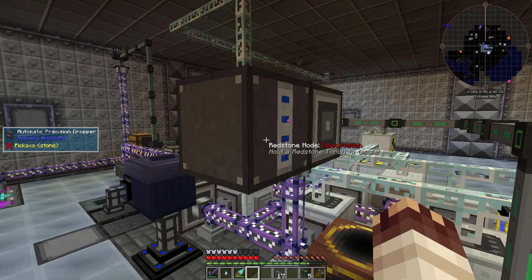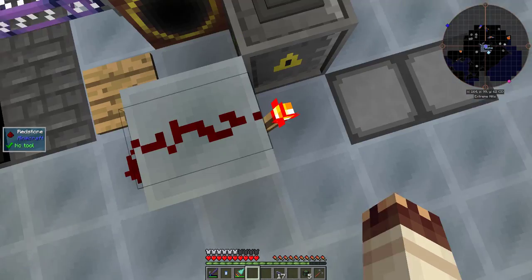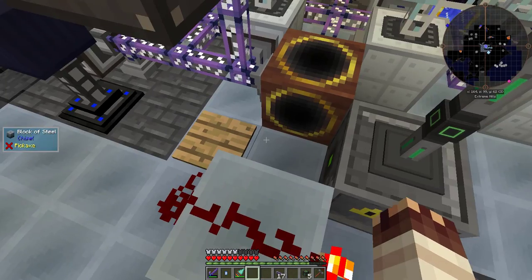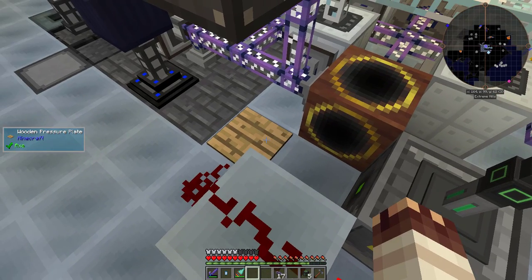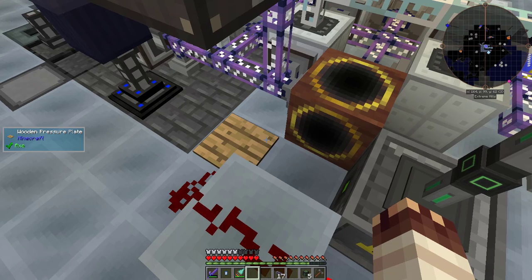Here's my system for the Atomic Reconstructor. This interface is hooked up to an automatic precision dropper, constantly dropping onto a pressure plate. When there are items on the pressure plate, the redstone signal triggers a NOT gate. When the redstone signal is off, the Atomic Reconstructor can run. Instead of implementing a delay, this system flows naturally. Items fall quickly enough from the dropper that we don't have to worry too much about wasting RF.